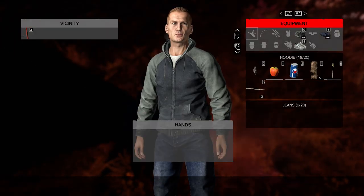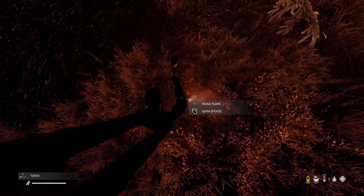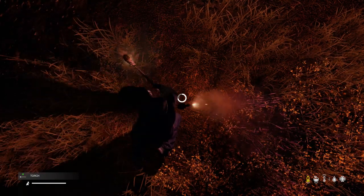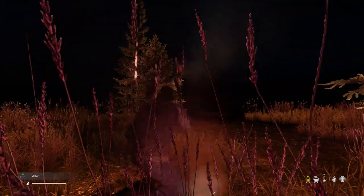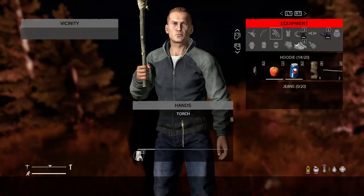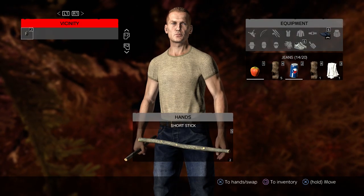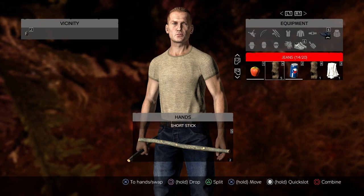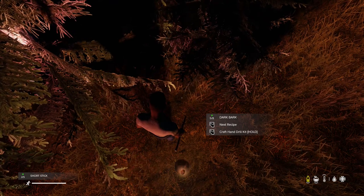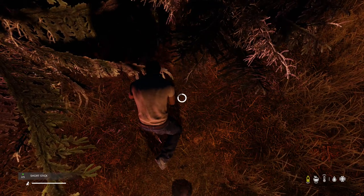So you've made your torch, but how do you light it? What if you don't have any matches? Hopefully you've still got that flare to hand, because you can hover over the flare with your torch and that's how you ignite it. But even if you don't have a flare and no matches whatsoever, there are other ways. Grab yourself some small sticks and some bark and you'll be able to make a hand drill kit — basically a fire starter for any type of fire, whether it's your crafting fire or your torch.